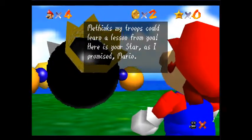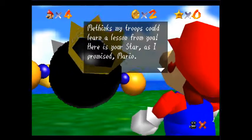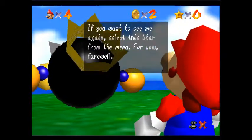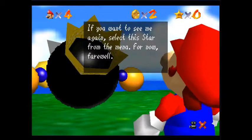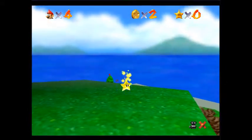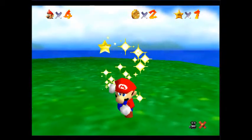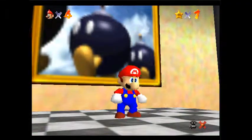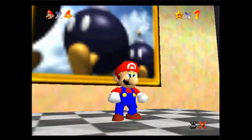'You might be fast enough to ground me, but you'll have to pick up the pace if you want to take King Bowser by the tail. Me thinks my troops could learn a lesson from you. Here is your star as I promised, Mario. If you want to see me again, select this star from the menu. For now, farewell.' Like I said, doing your voice like that is not fun, not easy. First star — yay! Here we go. And that completes level one of Mario 64.